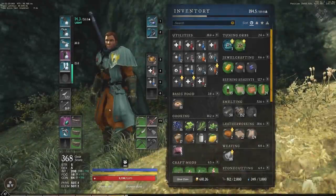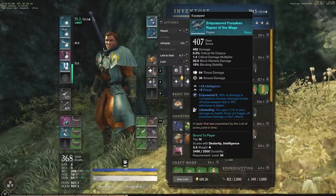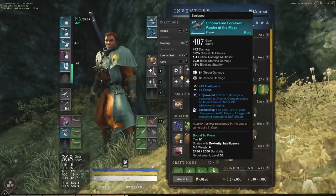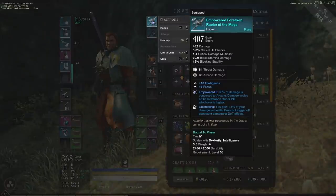Hey everyone, it's your buddy Graphic back with another video. Today we're going to be jumping straight into the attribute increase they did with the rework back in March. They had a patch that came out talking about single attribute weapons and dual attribute weapons. I've seen a lot of questions about how the rapier's dexterity and intelligence stack up, whether it's worth going intelligence, and having that flexibility to go fire staff or ice gauntlet with it.